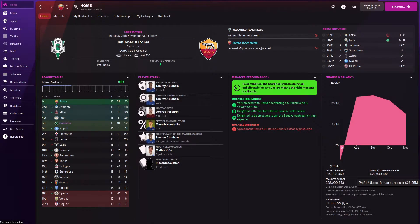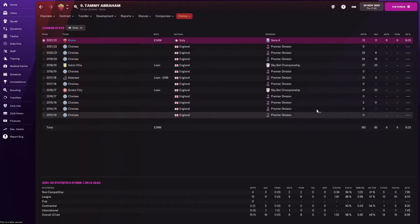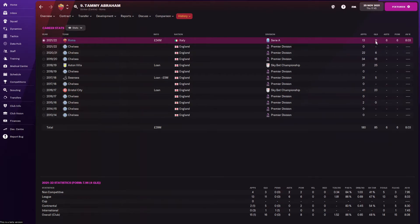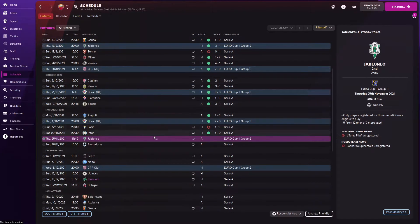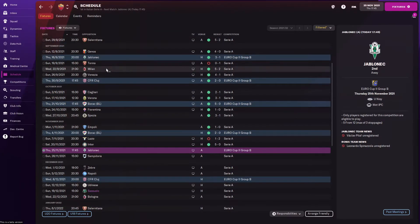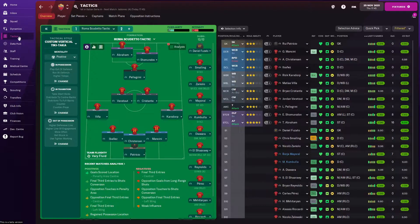First, let's take a look at the standings in Serie A — you can see I'm leading, almost halfway through the season, and just look at that goal difference. I've been scoring tons of goals. Tammy Abraham, my top scorer, has 16 in all competitions — he's physically a good player, not technically, but he gets the job done. In Serie A he has 11 goals in 13 appearances and six assists. I lost two games to Lazio and Salernitana, which was disappointing, but I've won some games with very high figures: Inter 5-0, Milan 5-2, Genoa 4-0.